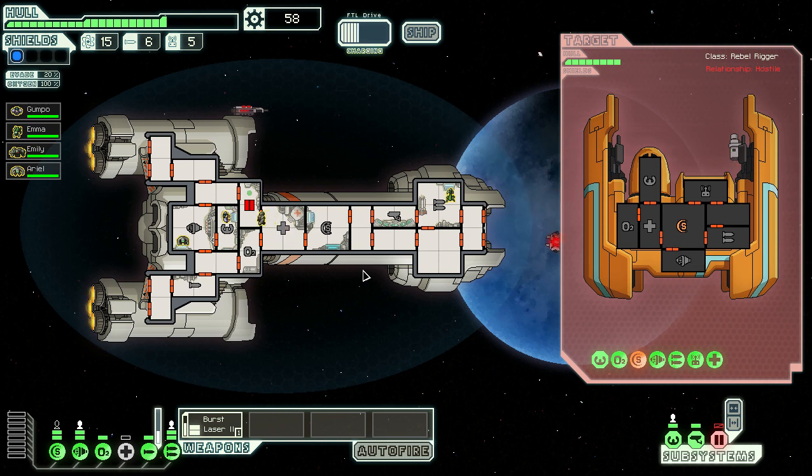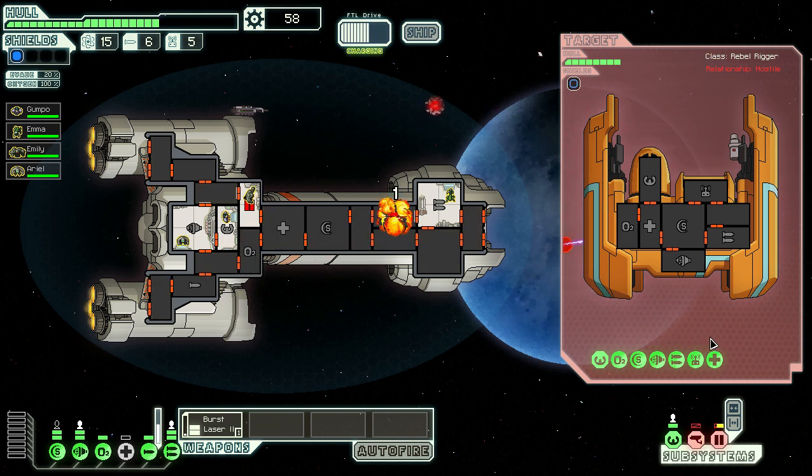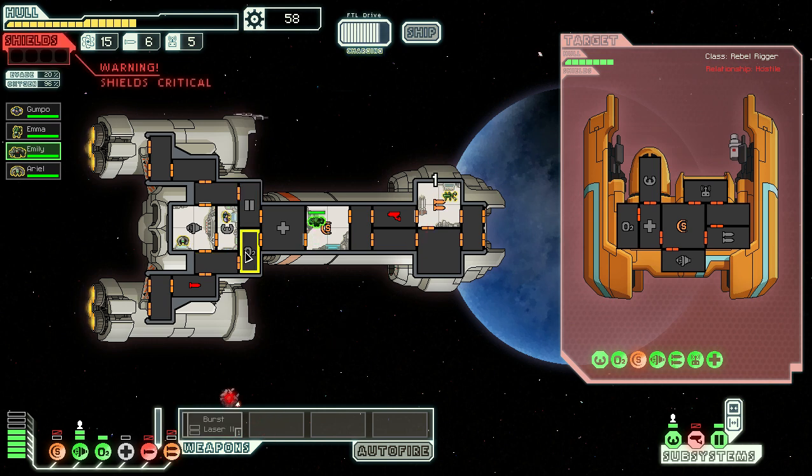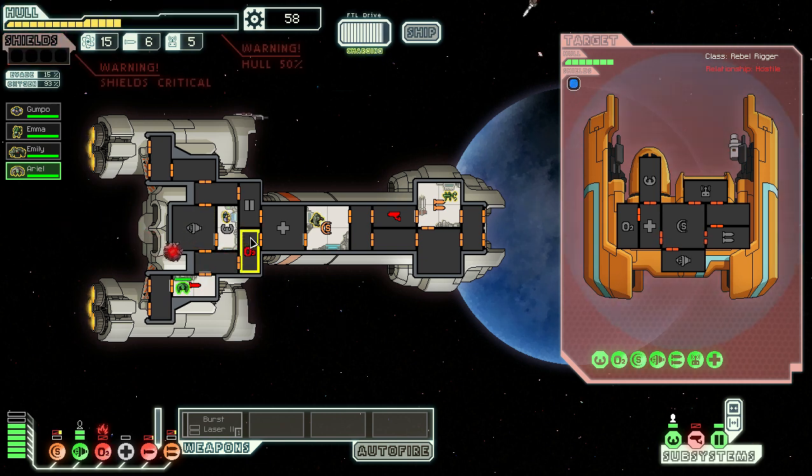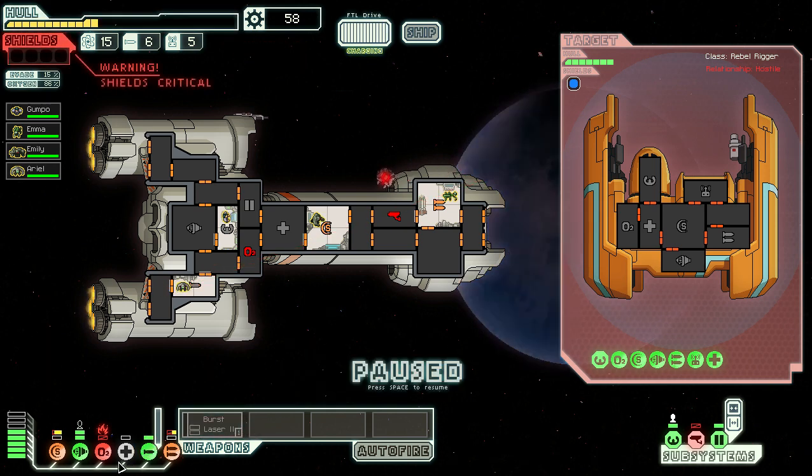We don't really need the doors system running, but if there's a fire we might want to suck out the oxygen to put it out quickly. Our cameras are down. The shields are going down — really bad. The reason I don't pull guys out of piloting is we'd lose evasion. Everything is beat up. We'll pull them from the engines — we lose 5% evasion, but we've lost our oxygen again. The oxygen room is actually on fire — that's less than good.